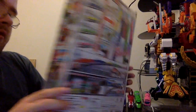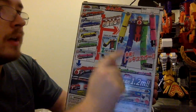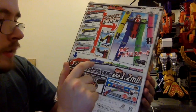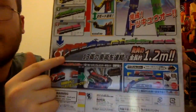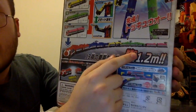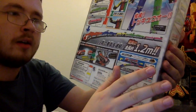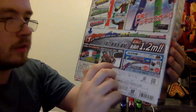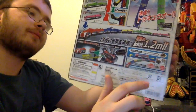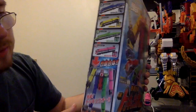It combines into ToQ-Oh. On the back here, it says it can combine into ToQ-Oh and that the Renketsu Bazooka can either be a sword or a gun. It also says the Ressha can link up and act as a big long moving unit. And again, this says you can go into the ToQ-Oh Changer. On the side, it says all the Ressha can combine into ToQ-Oh.